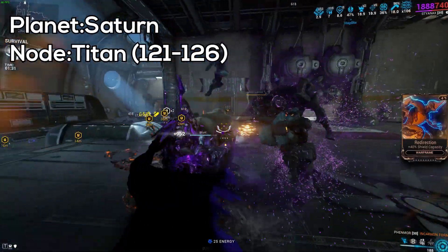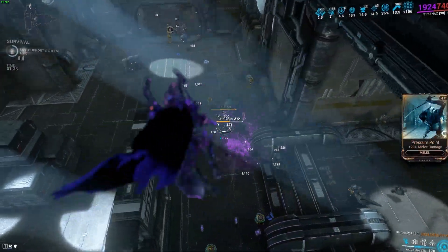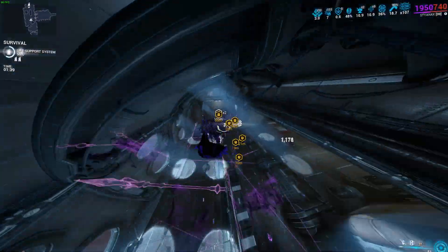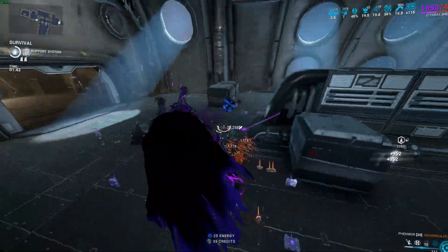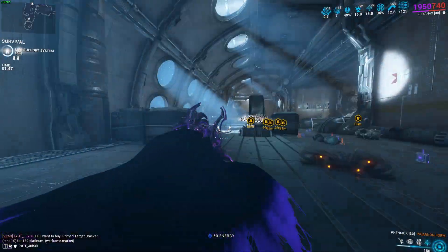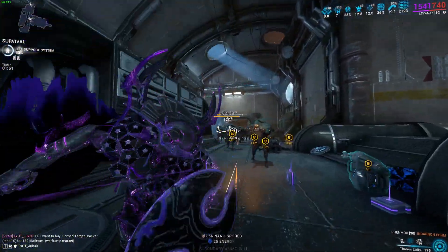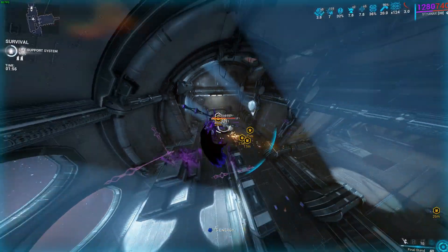Styanax's passive increases critical chance on his weapons — and it says critical chance so I'm guessing it's on all weapons, though I think there might be a typo because I'm about 90% sure it's only for primaries. It also increases critical chance and doubles it for spearguns, which can be interesting.